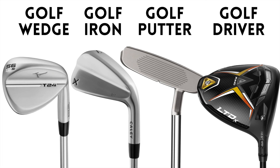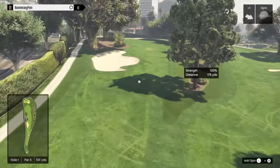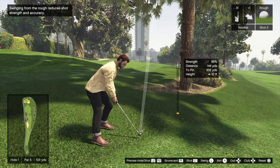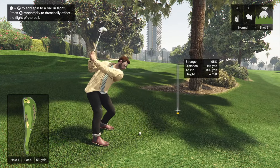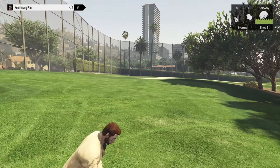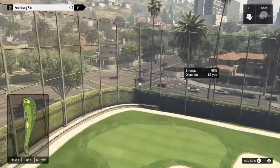Next up there's a series of golf clubs. I'll admit I don't know a lot about golf, but there's a golf wedge, golf iron, golf putter, and golf driver — potentially four different types of golf club in the game. Golf clubs have existed in GTA 5 and GTA Online but aren't commonly used. This makes me wonder if golf is going to be a big activity in GTA 6, which you might expect given how popular golf is in Florida. We also saw Jason or Lucia collecting golf balls, suggesting golf may be a genuine in-game activity.